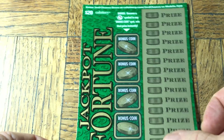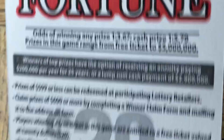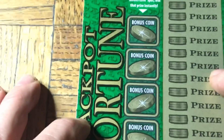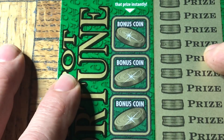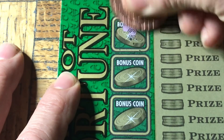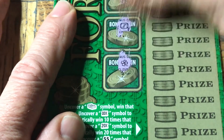Let's get to actually scratching. First ticket is going to be our Jackpot Fortune. The odds on this are 1 in 3.67 for any prize and 1 in 5.79 for the cash prize. This is ticket 010. First part is the bonus coin areas — you need to find a money bag. Usually it has a dollar symbol on it, but we need that to win. And we got a rainbow, crown, a key, emerald, and clover.